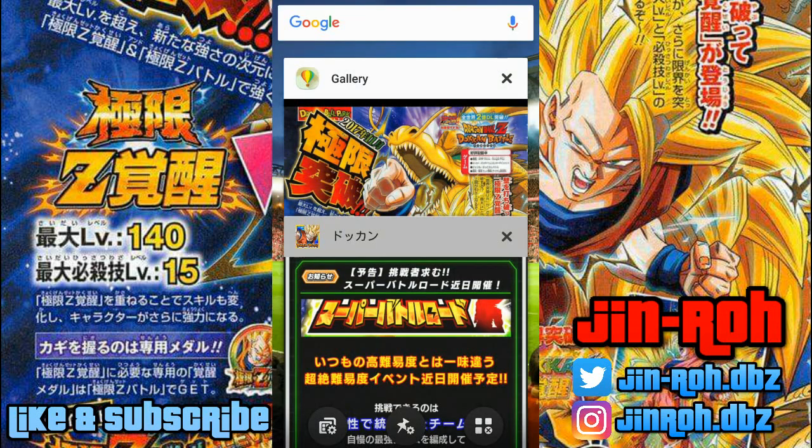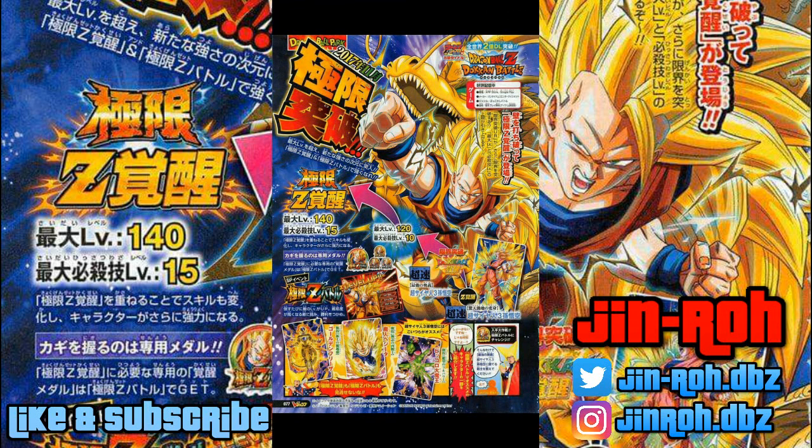Looking around a bit, I found that certain characters are going to have new Dokkan awakens. This is called - the closest translation would be something like 'Colossal Limit Z Awaken.' Super Saiyan 3 Goku, with the collection of medals, is going to be able to go from max level 120 with SA level 10, and Z-awaken into level 140 with SA level 15. I'm guessing this is the very first character that's going to be available for this.